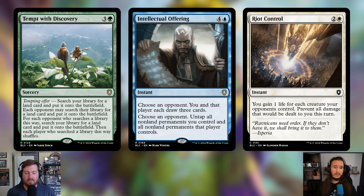Cutting one sorcery — Tempted with Discovery — three and a green, a tempting offer: search your library for a land and put it onto the battlefield, then each opponent may search for a land too, and for each opponent who does you search for another land. Pretty cool ramp, but helping opponents ramp is scary even in a group hug deck. There are other ways to ramp in this deck, so I cut it.